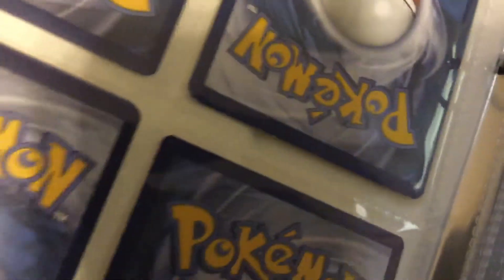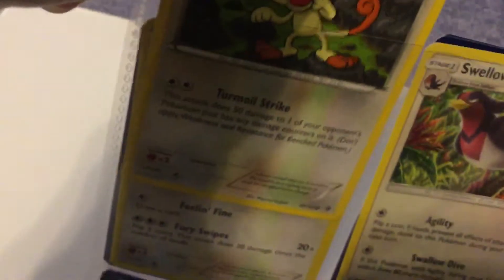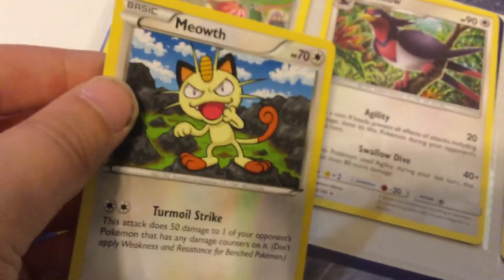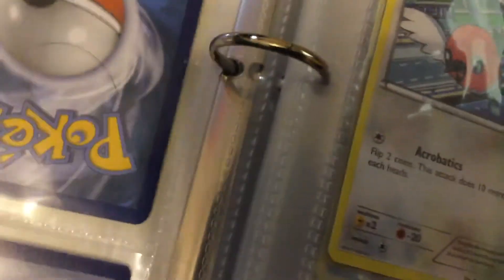Let me find a card I have duplicates of to show you what I mean. Okay — Meowth. I do have duplicates of him. See, I'm looking at a Meowth right here — he's just being Meowth, standing on two rocks, which seems pretty hard for a cat. I don't understand why they'd make a cat who stands on two legs.